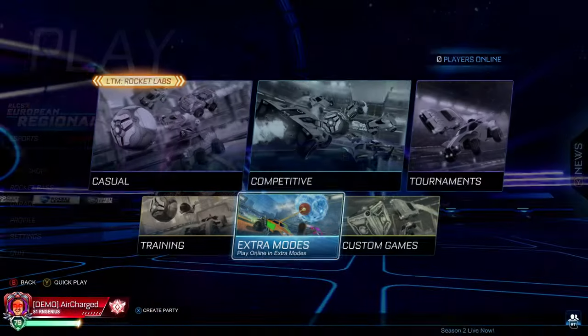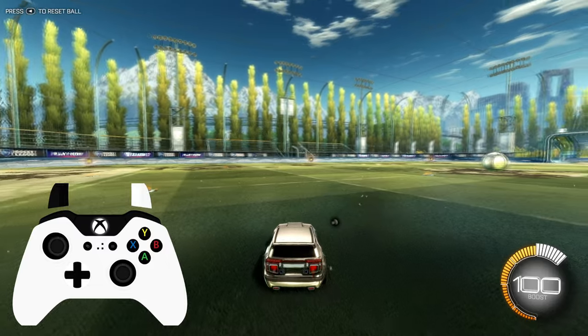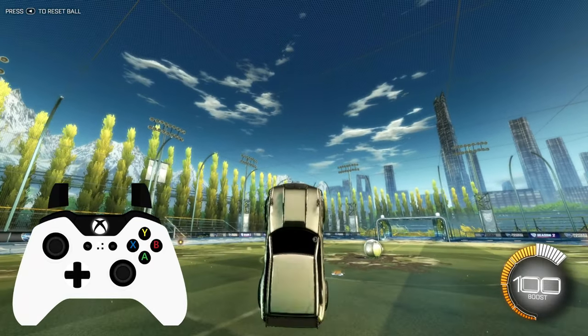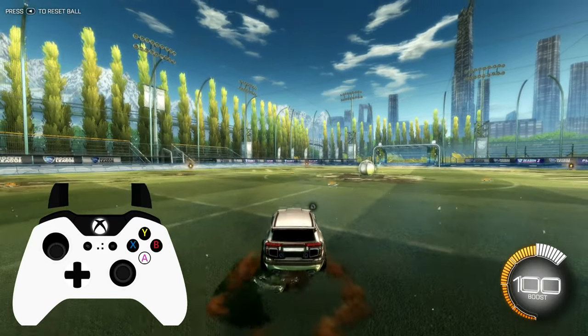First we need to understand how to fly in a basic way. Go into training and come out of ball cam — this will make it easier because we're not going to be focused on the ball. To fly, all we need to do is jump from the ground, pull back on our joystick first and then jump, whichever you find easier for now. We'll get into other methods later. And once we're leaning back, we can just boost.